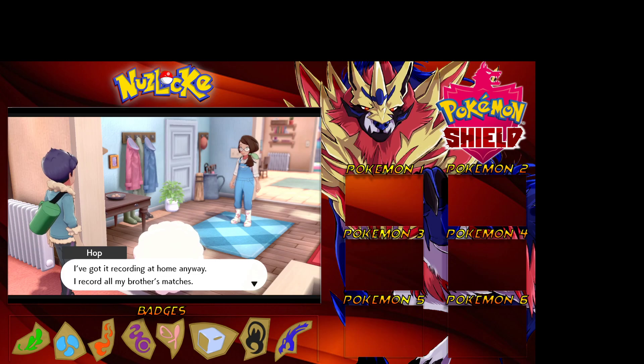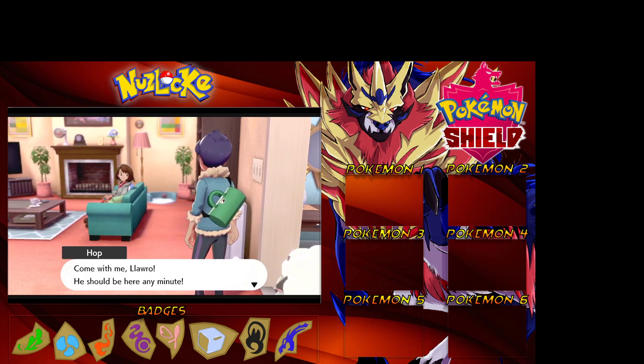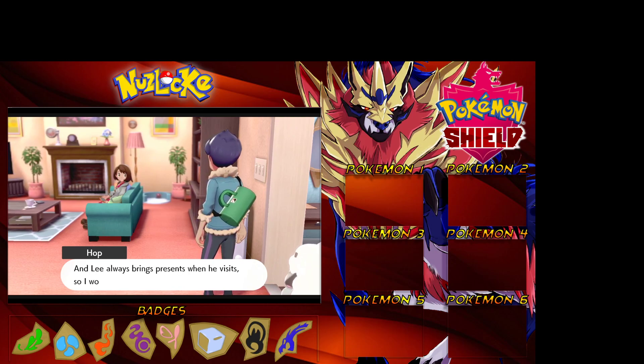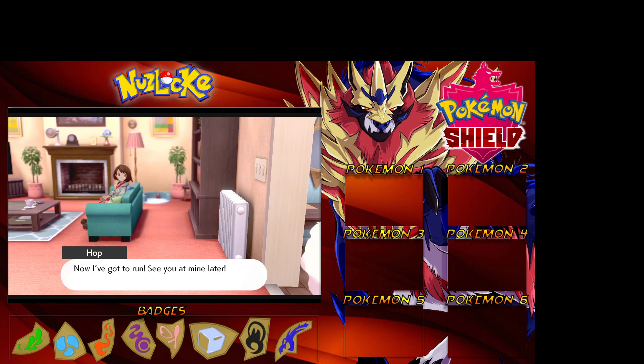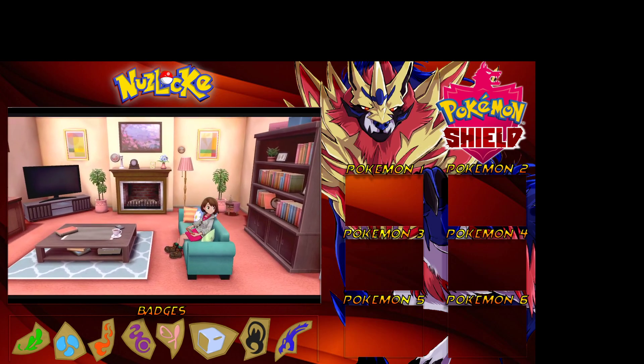Rule number seven: the banning of the use of potions and healing items in battle. So we can't use items in battle from our storage to heal our Pokemon. But what we can do is put berries on our Pokemon as a held item and they can heal themselves that way - that's perfectly fine. We also can only use a Pokemon Center for healing, and we can use curries when we're camping to heal our Pokemon.